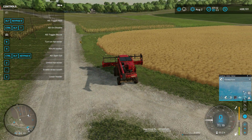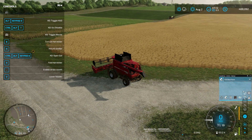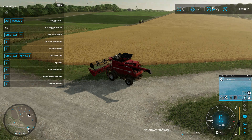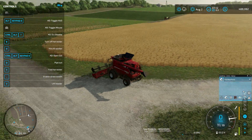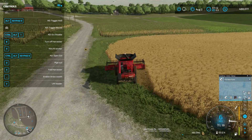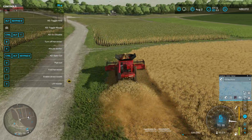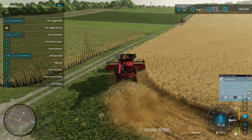We're going to disable the straw swap and turn this guy on — we need to unfold the harvester. Now the way AutoDrive works: that is my holding point, my wait point for George with the tractor and tipper. He will stay there until we get about 60 percent capacity in our harvester, and then he will drive over and find us on the field and empty us.